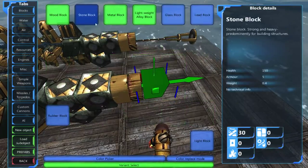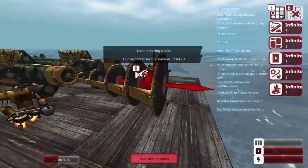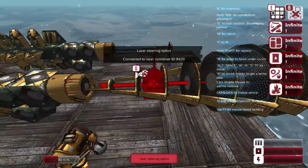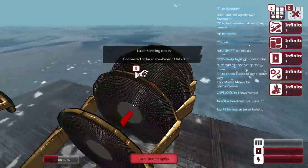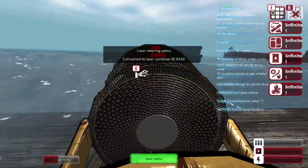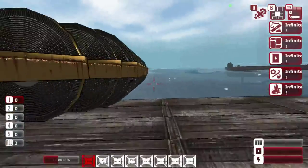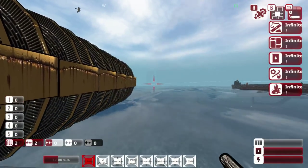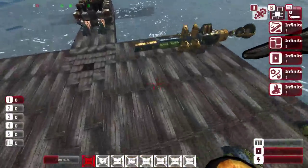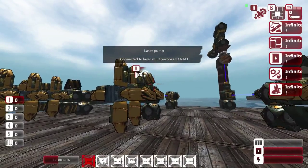One thing I almost forgot: in order to get the most out of your beam cannon, go to the multipurpose laser — six steering optics is the max you can do for steering optics. Anything beyond that, you want to take the initial steering optics, add them to the front of your weapon, and then add the laser optics to increase the accuracy and range of the weapon. That'll help create one deadly little beam. Thank you for watching, hope you all enjoyed, have yourselves a great one, and I will see you all another time with some more From the Depths. Peace out everybody.